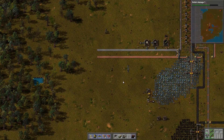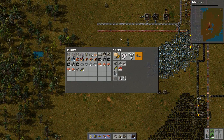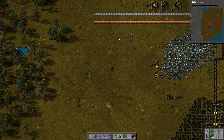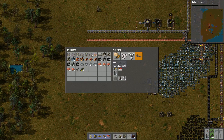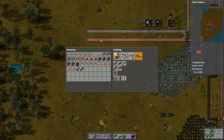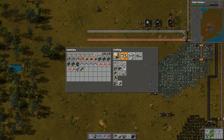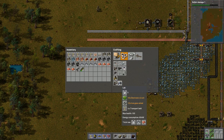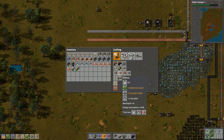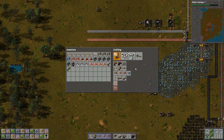Alright, let's start doing some science. I'm going to run science down this way. So what am I going to need for that? I am going to want... what do I need? I'm going to need some science labs for a start. Let's get some assembly machines made. I've got four assembly machines already. I've got a bunch of inserters, but we're going to definitely need more.